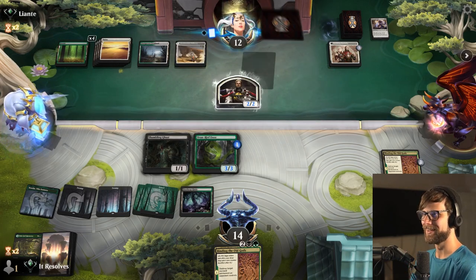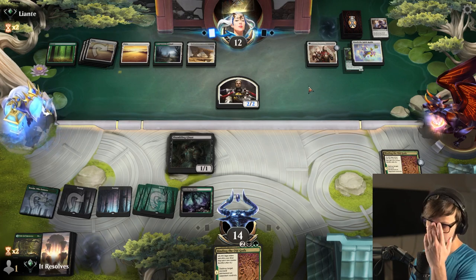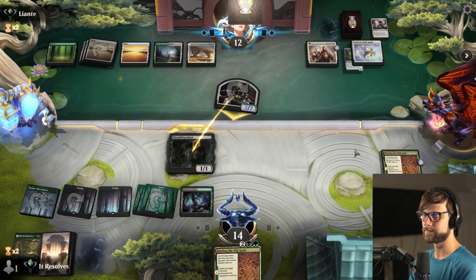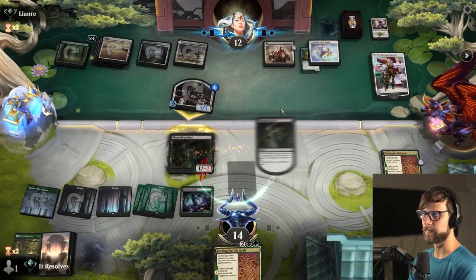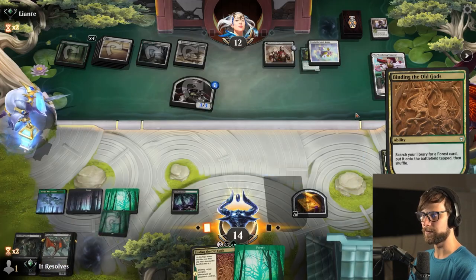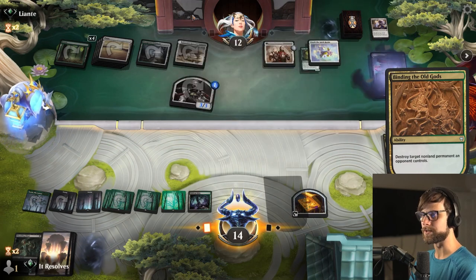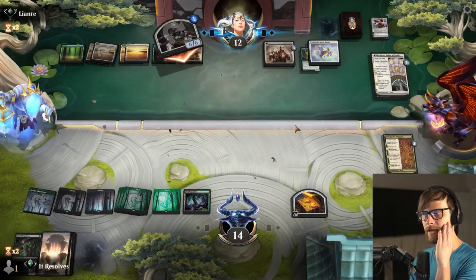We are gonna Binding of the Old Gods and absolutely we hit the Borrowed Time to get both of our things back. Now even if they had a way to deal with this we actually just have Binding of the Old Gods again. I'm gonna throw it on the ooze - the ooze is a stronger card in general and if the Shambling Ghast dies it's really not the end of the world. Touch the Spirit Realm - sure. I hope they attack in because I think we just block and then they're left with basically nothing. We do have Binding of the Old Gods to deal with that. The play has to be to kill the Wandering Emperor - it's just a little too good to leave on the battlefield.